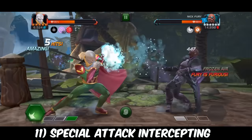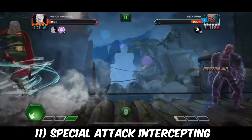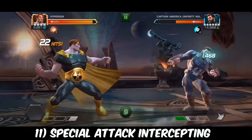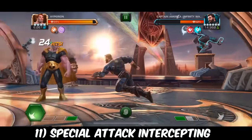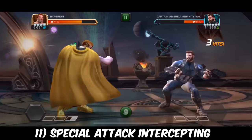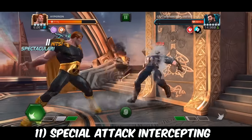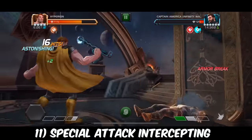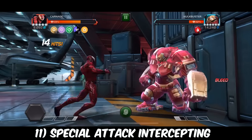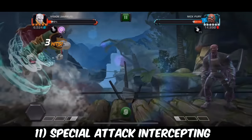Skill number eleven is arguably the easier version of intercepting — the special attack intercept. This is countering any of your opponent's basic attacks, including heavy attacks, with a special attack. Special attacks have dominance over every single heavy attack, medium attack, and light attack in the game. Like if Hyperion backs you into the corner and throws a heavy, you can counter that with a special attack. This is also really good for champions with a lot of power gain like Hyperion, Vision, or Arcus, because it allows you to get more hits on the opponent and generate more power — and if they have an easy-to-bait special attack, you can dodge it and get back in for even more hits.